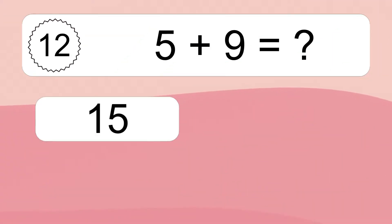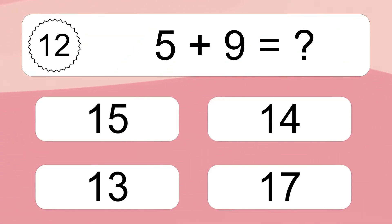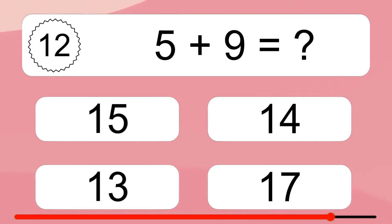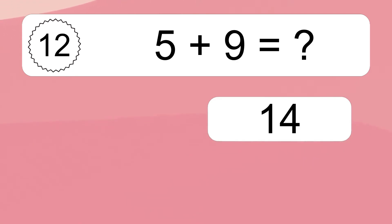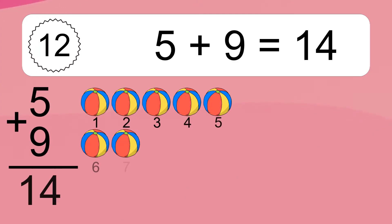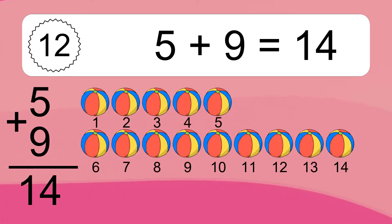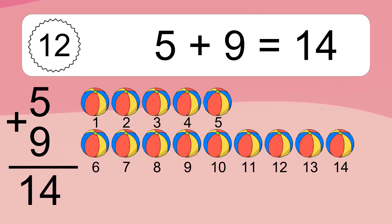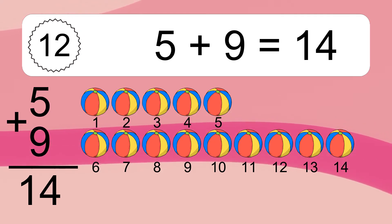5 plus 9 equals what? 5 plus 9 equals 14. Let's count it. 1, 2, 3, 4, 5, 6, 7, 8, 9, 10, 11, 12, 13, 14.